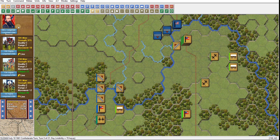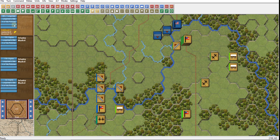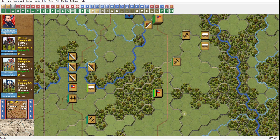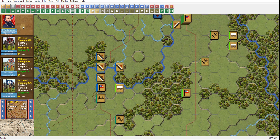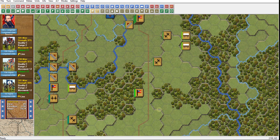Units have to be within the command radius of their commander, and you test it against their commander's command rating. So what happens with routing? Routing goes into the leadership score. Disruption is command; routing is leadership.